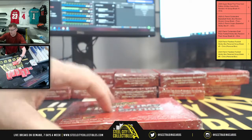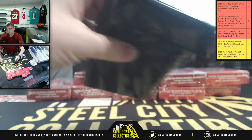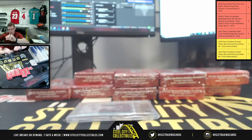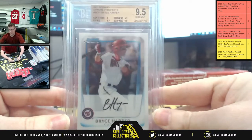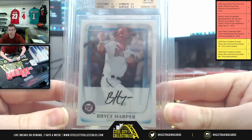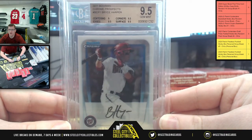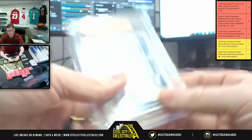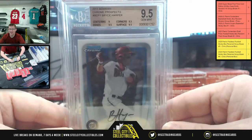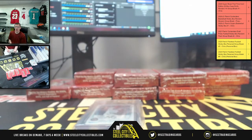Okay, next 10. Here's a Beckett Graded card — we're going to have a BGS 9.5 Gem Mint, 2011 Bowman Chrome Prospects, Mr. Bryce Harper. That's going to be a 9 on the Centering, and then a 9.5 on the Corners, Surface, and Edges. 10 years ago, back in 2011.